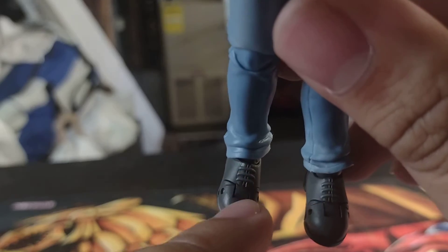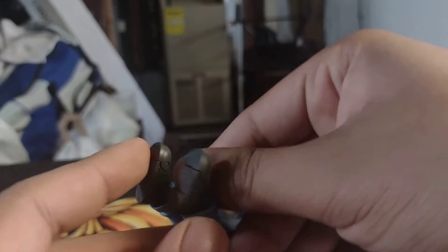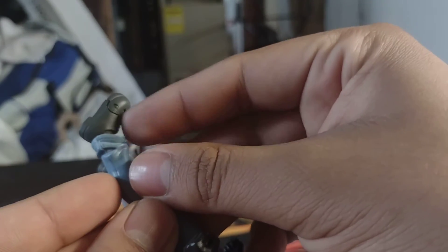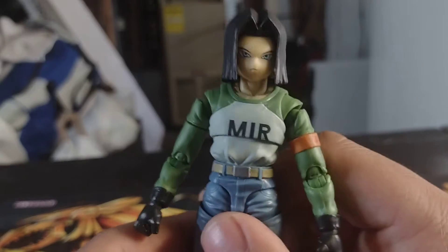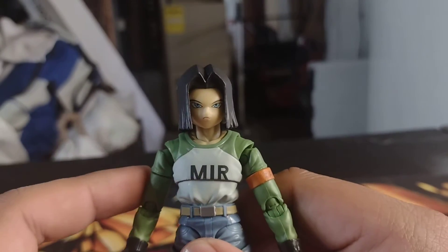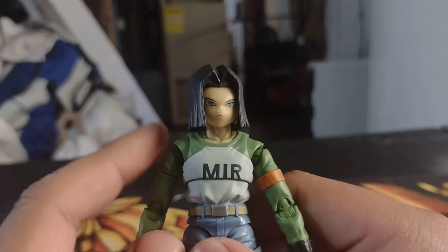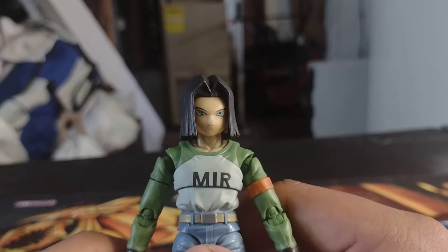Very cool jeans with nice wrinkles and lines all throughout. His Ranger boots have nicely sculpted laces all throughout them, which look very nice and well detailed. The back doesn't have much going on but has some wrinkles too. Overall this is a simple yet well-detailed Android 17 figure, and I'm so glad I finally got it. I paid 80 US dollars, and on Big Bad Toy Store he's around a hundred.